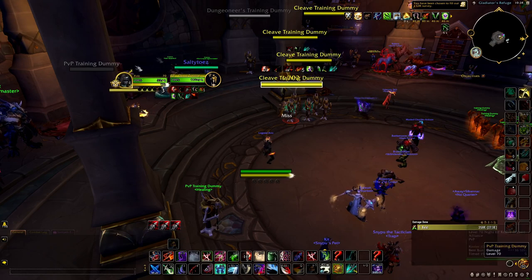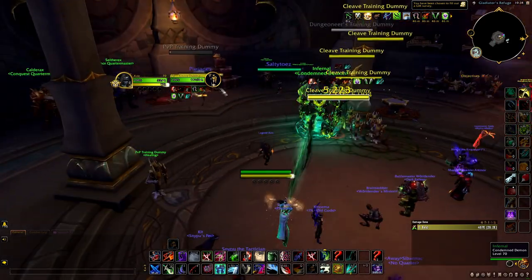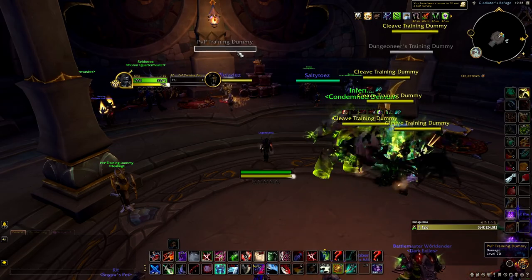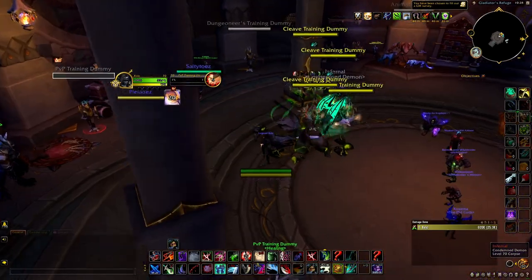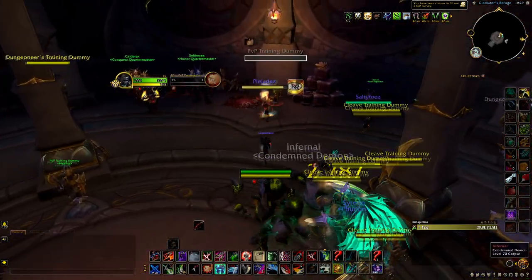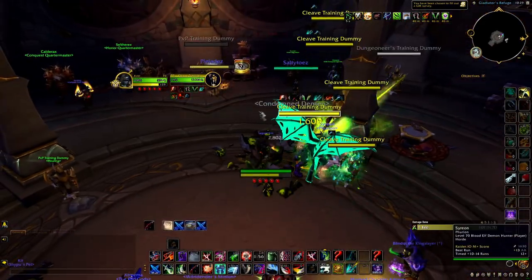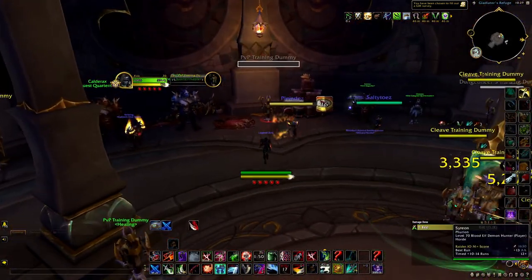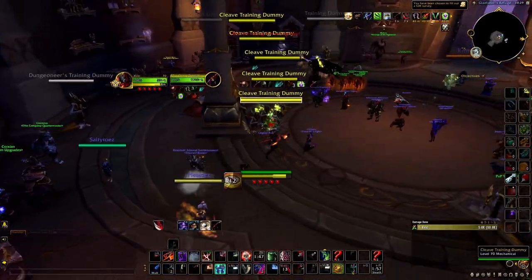You also want to be using your Blind in the opener. When your sap is about one to two seconds from done, get the Blind off before they get out of sap. So we do that opener — get the Kidney off, get the Garrotes off — and right before the sap ends, we run over and Blind them. They're going to Trinket. Then you can either DR gouge them, or use your racial to Cheap Shot them and go for another Garrote on each target again. That's why being a Night Elf is such a good thing.